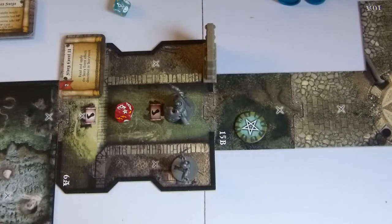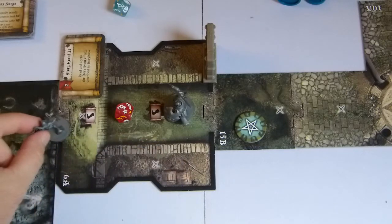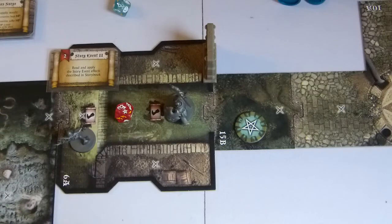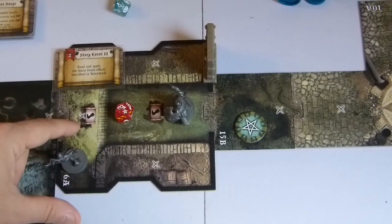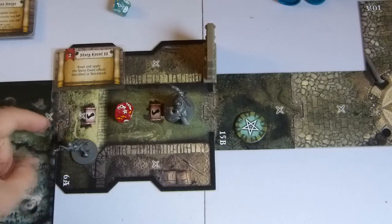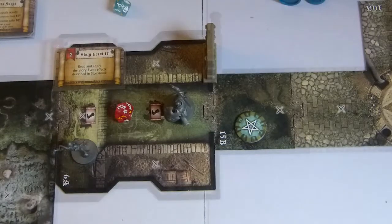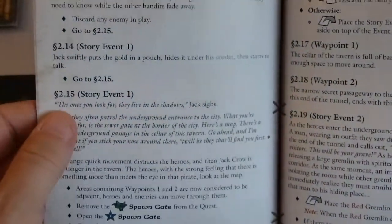We discard the search token. Then Shael will come to this zone here, which has an event card. It costs her two movement points — it's a difficult zone. 1, 2. And I'll read the corresponding event.